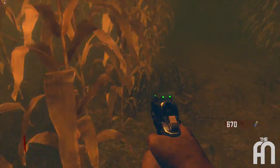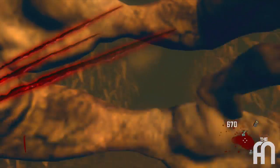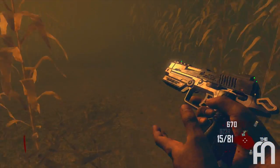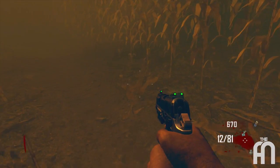You will know the crop when it has, to the right of it, a bush. And when you see that bush, you just go straight into it towards the crops. You can see me looking for it right now.